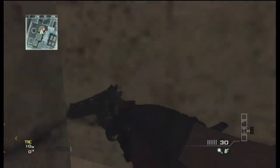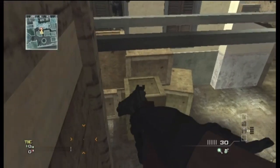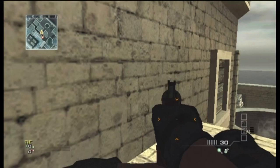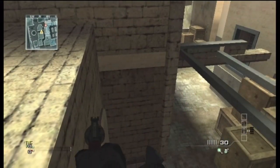So you make it on top of this archway, and once you do that you're going to head up — walk up to the highest point of the archway and then jump on top of that white line on the wall. I don't know why it's solid, but it is.